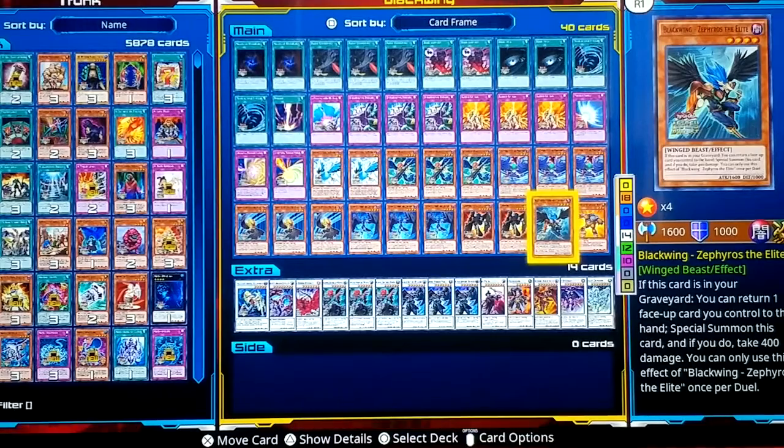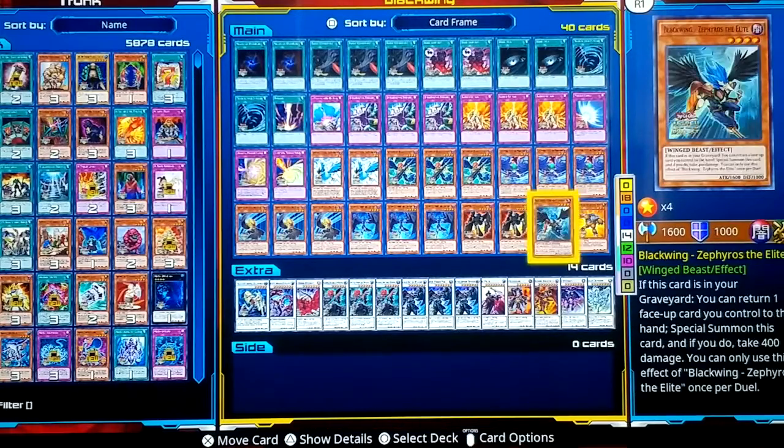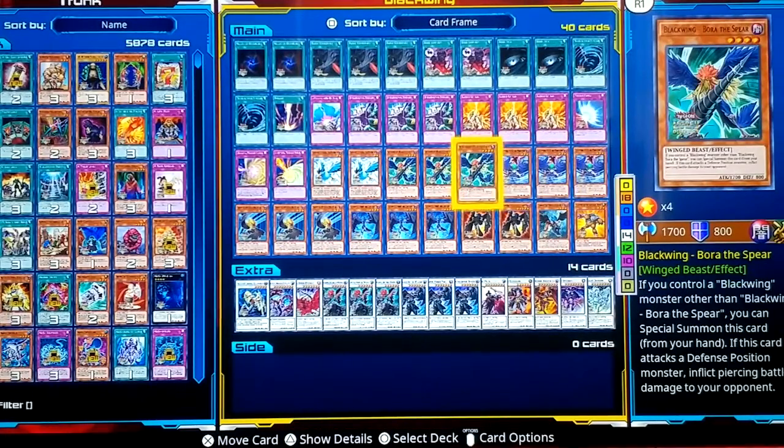Black Wing Sorejos — if this card is in your graveyard, you can return one face-up card you control to the hand and special summon this card. You can only do this once per duel, and you take 400 points of damage. That's what Sorejos does. Then there's Grand Mole — when it is on the field and either player attacks with a monster, no matter how high the attack is, both that card and your Grand Mole go back to the hand and you take no damage. So you can use Mole to bounce a big attacker and still have your Black Wings to attack with.